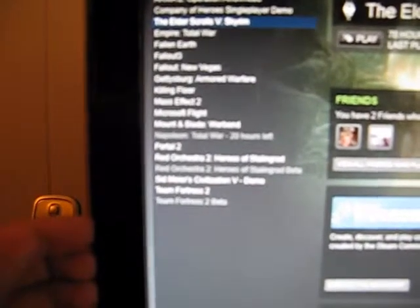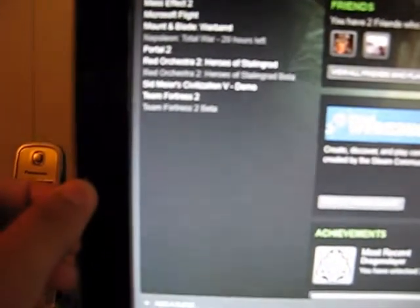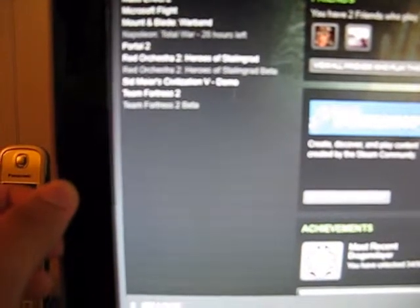The next part is my PC. Not all my PC games were on disc — I do have a lot of download copies on Steam, so here's my Steam page. I will read them off to you: Alien Swarm, Arma 2, Arma 2 Operation Arrowhead, Company of Heroes Single Player Demo, Elder Scrolls V Skyrim, Empire Total War, Fallen Earth, Fallout 3, Fallout New Vegas, Gettysburg Armored Warfare, Killing Floor, Mass Effect 2, Microsoft Flight, Mount and Blade Warband, Portal 2, Red Orchestra 2 Heroes of Stalingrad, Civilization V Demo, and Team Fortress 2.